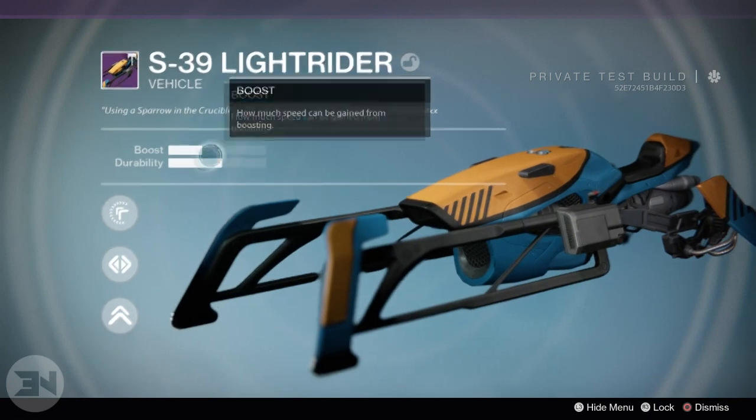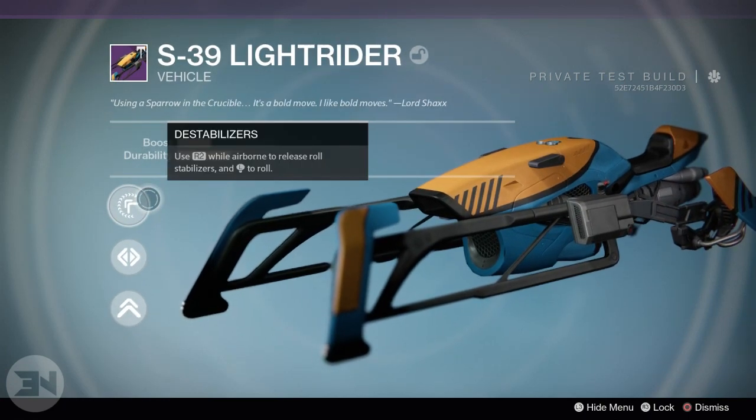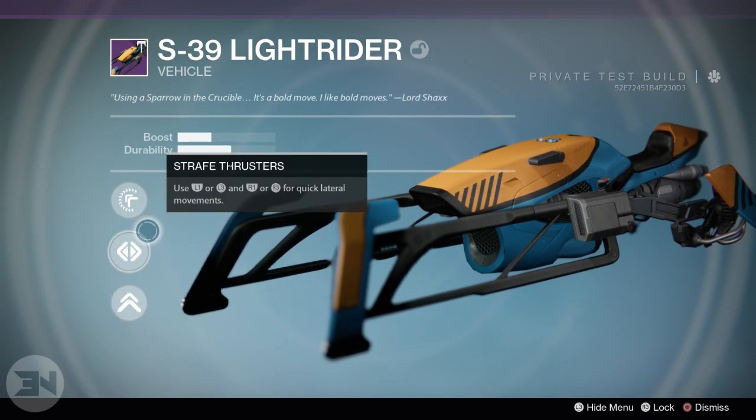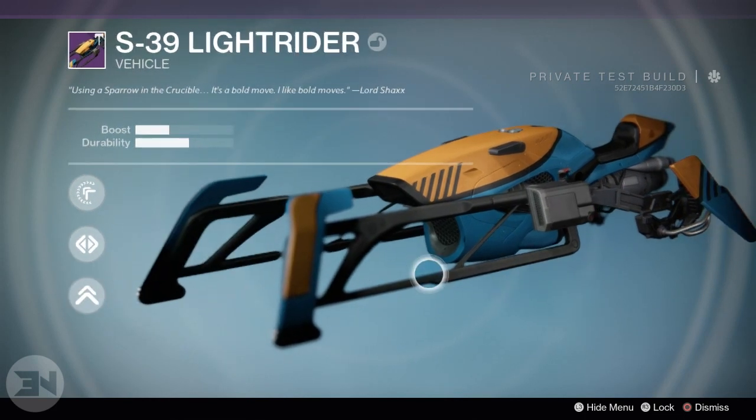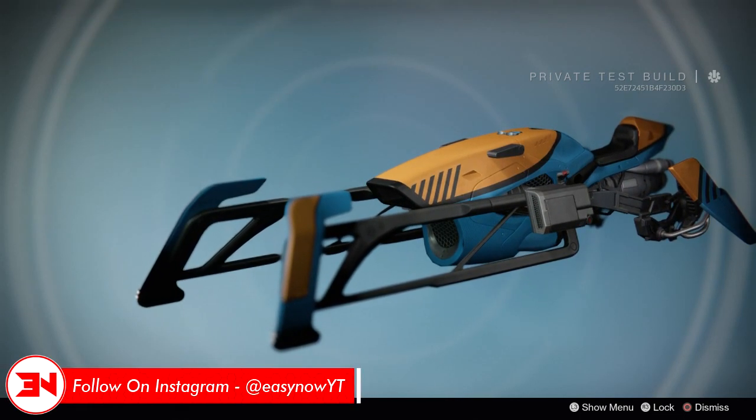Last but not least, the S39 Light Rider, which is a Vanguard sparrow. It features the orange and blue colors of the Vanguard with a stripe theme across it, like you'll see on many Vanguard armors.